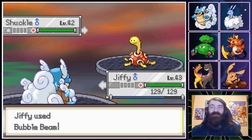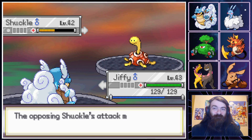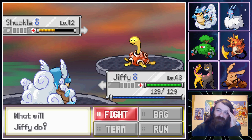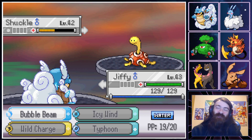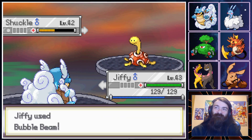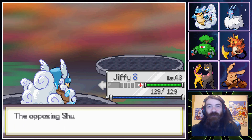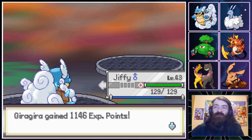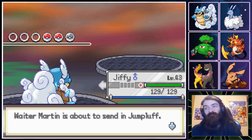I'm willing to accept my fate. I will get bopped by this Shuckle because it's funny. No, don't miss Rock Slide — I gave you all the opportunity. That Shuckle did everything perfectly. The Shuckle deserved to win. I'm actually disappointed in my own Pokemon for dodging. Jiffy, you shouldn't have moved in a Jiffy — you should have taken the hit like a man.